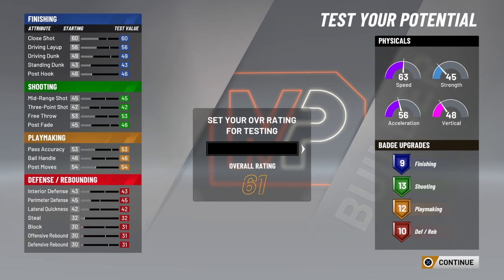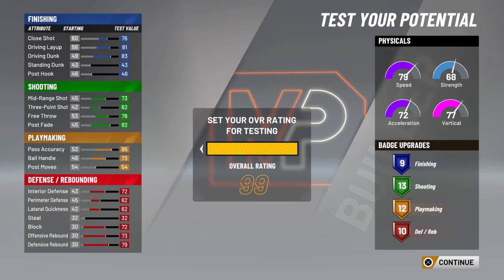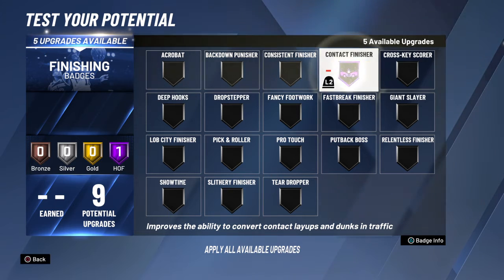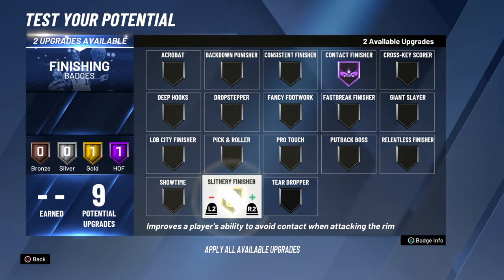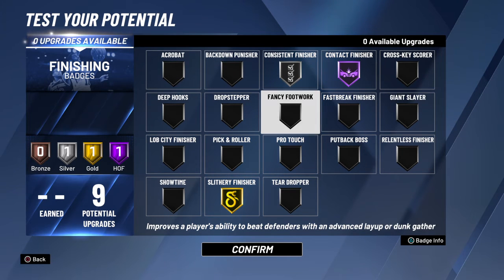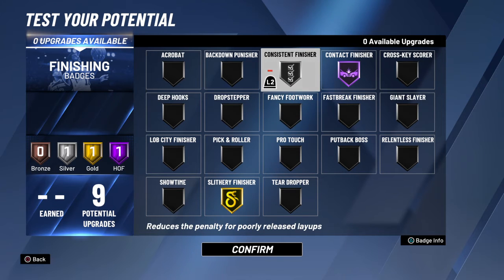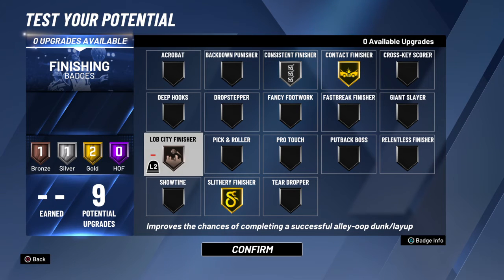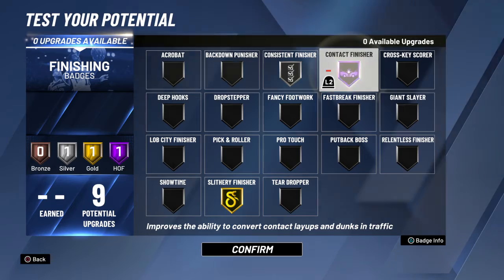Show y'all what badges to put on. Get this to 99. We're gonna contact finish at Hall of Fame, literally finish at gold, and then consistent finish at bronze. I'm in on silver — if anything you could move this. But just so you get those alley-oop passes.